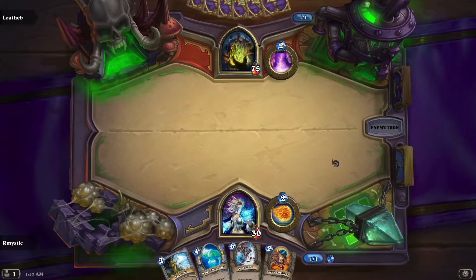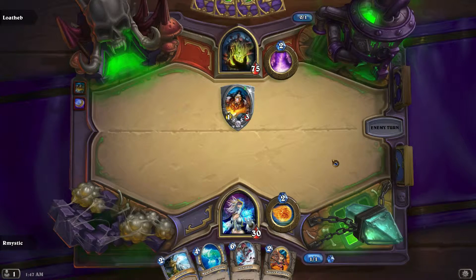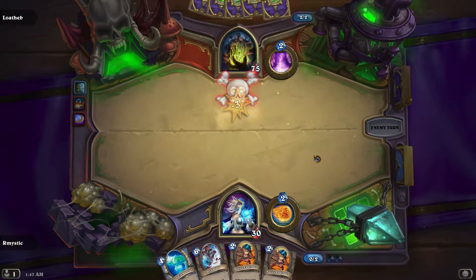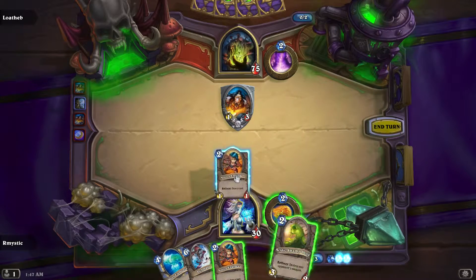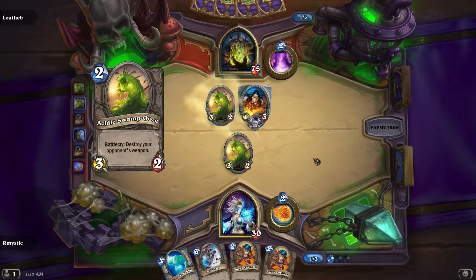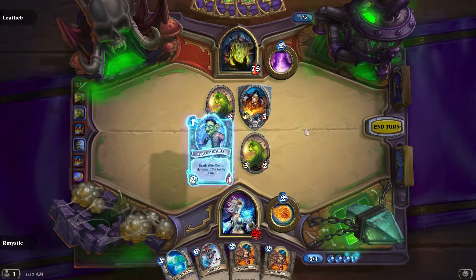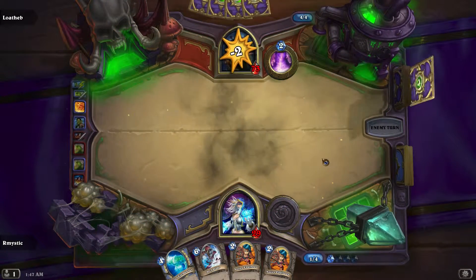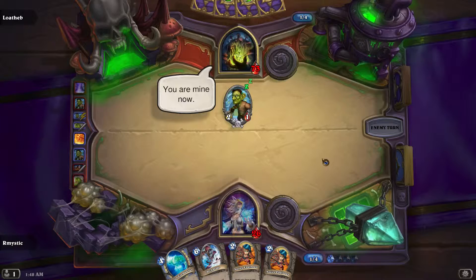I'm not salty at all. We have a Deathrattle minion that I'm going to go ahead and get rid of — I don't want to deal with it. We have another Deathrattle. I actually want to put the ooze out. He puts an ooze out too — it's an ooze-ooze battle! I want to put the Leper Gnome out, do 1 damage to him and then kill him, and he'll take everything out.